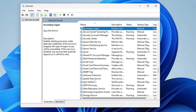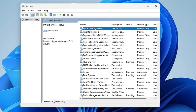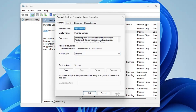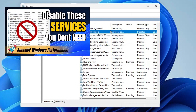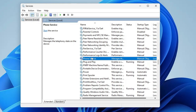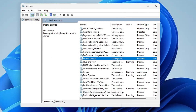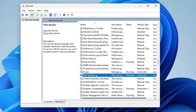Then disable the Sensor service. Next, look for Parental Controls — disable them, Apply, OK. If you need detailed information about why exactly we are disabling these services, check my other video — I cannot brief you on each service as it would take too long. Next, look for Phone Service — if you're not using it, disable it, Apply, OK.